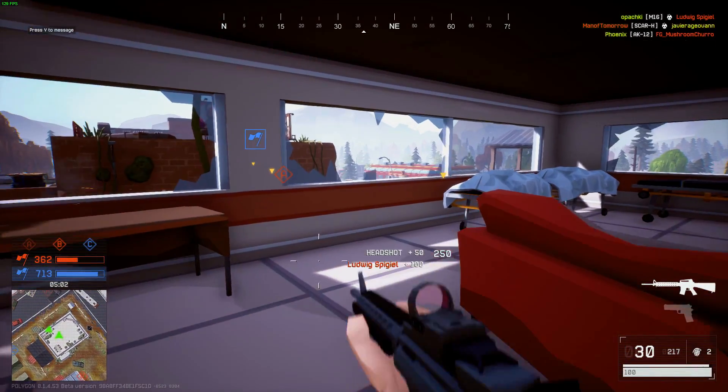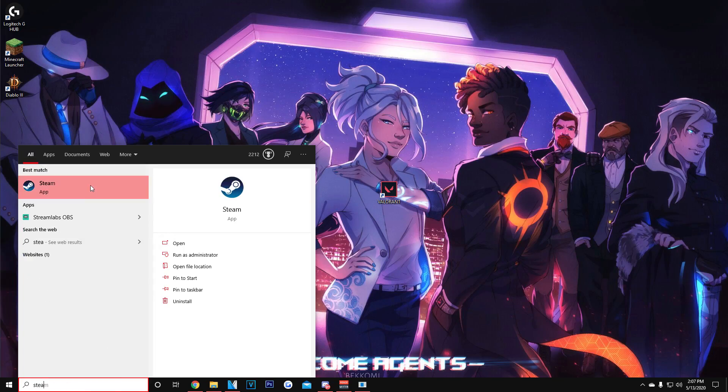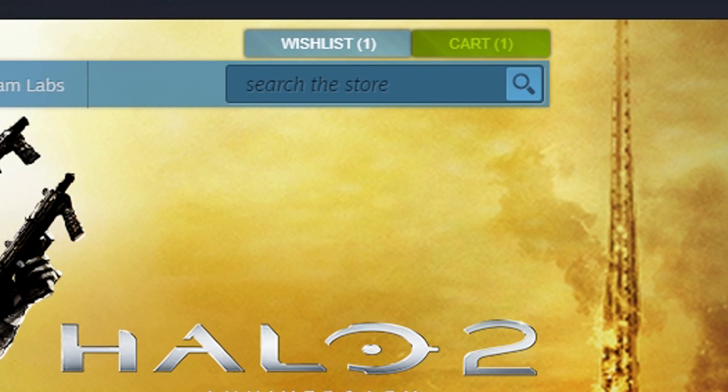That's how you get Steam. After you do that, download the application, sign in. Once you're signed in to Steam it should load up like this, and at the top right you just want to click on the search bar and type in Polygon.